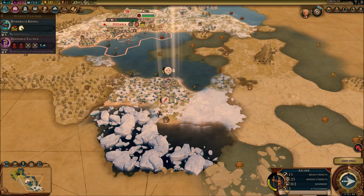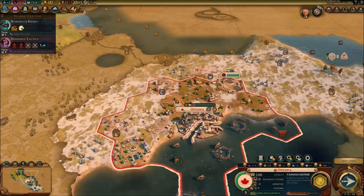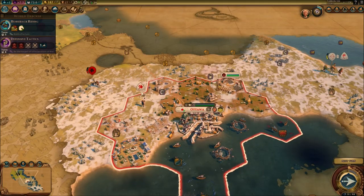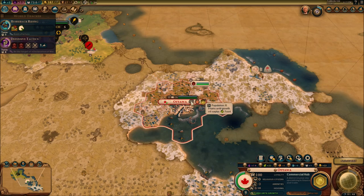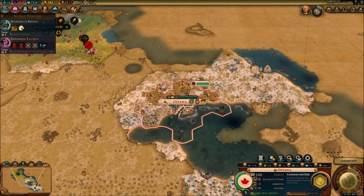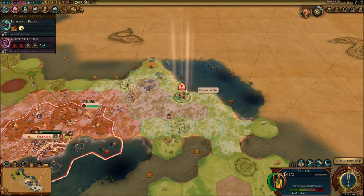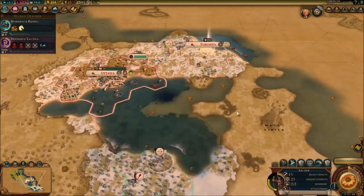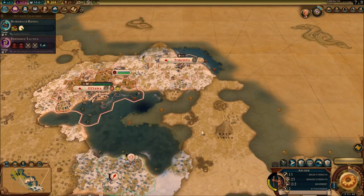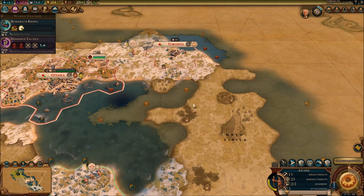We definitely need housing over Ottawa. We do have a new area — here's your housing, buddy. Population of 8 — it's kind of a lot — growing really quickly with this city. Look at that encampment — it decided to spawn right here again. We're going to get our city done right here already. Our new city, our third city, is probably going to be around this place, around the new wonder. Toronto is our new city.